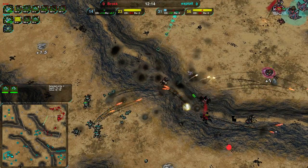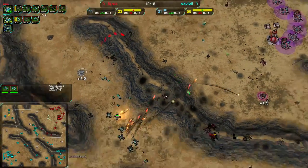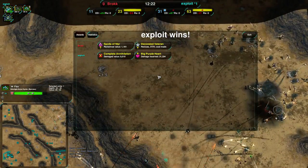Anyway, Exploit basically just trying to push through. And I'd say it's working. Right, as Exploit wins and Brock surrenders.